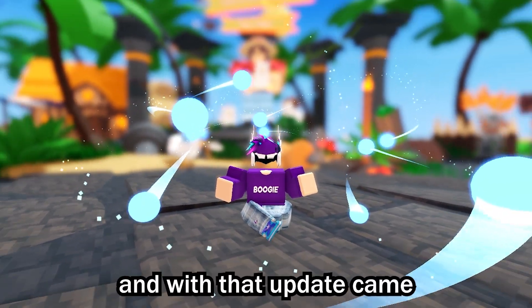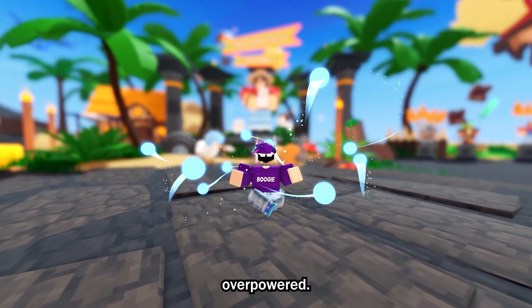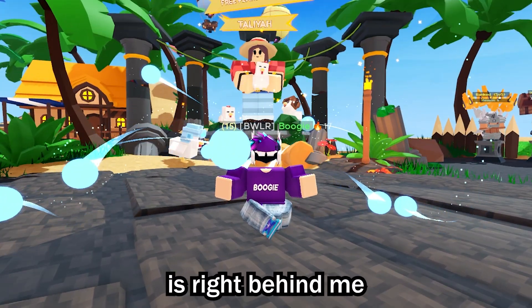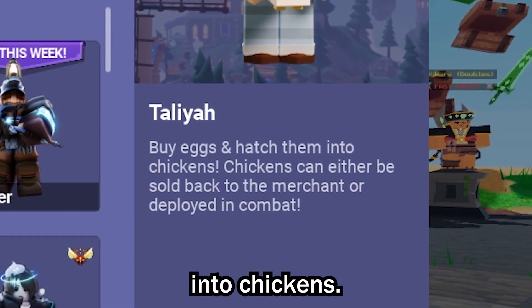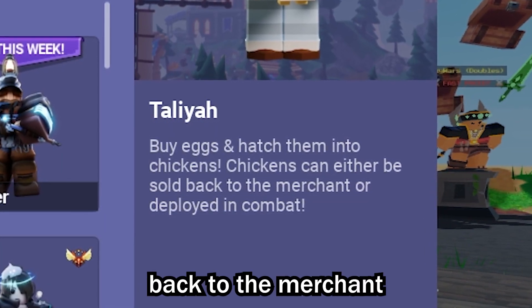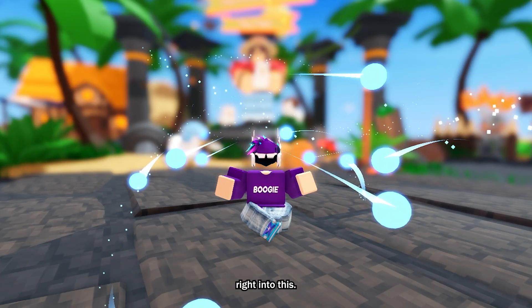Bedwars just released their weekly update, and with that update came this brand new kit that is actually insanely overpowered. The kit I'm talking about is right behind me called the Talia kit. You can buy eggs and hatch them into chickens. Chickens can either be sold back to the merchant or deployed in combat. Without further ado, let's just get right into this.